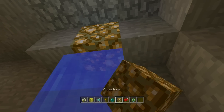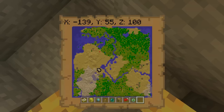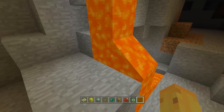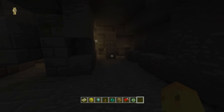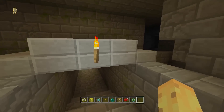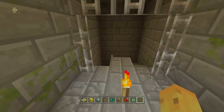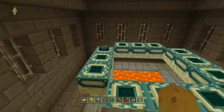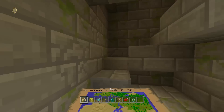If you dig underneath the well in this desert village, what you'll actually find if you break down enough layers is that you'll find yourself in the stronghold of the world. You just head from there across to here, and you can see a staircase and an opening. The stronghold has merged with the cave for some reason, and if you just head through the stronghold, take a left turn, run through, and head down another pair of stairs, you'll very quickly find the end portal room. This is also the only stronghold in the world, which is always cool.